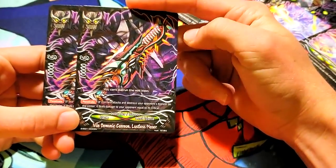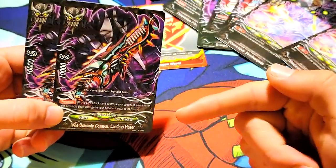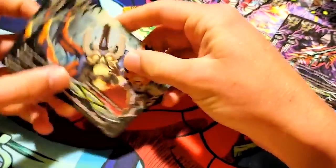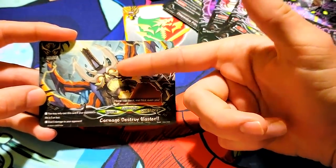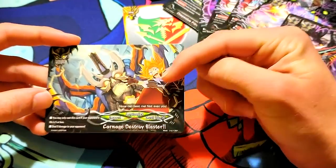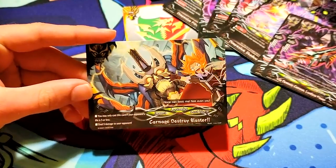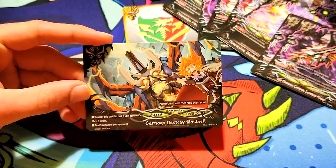Here's the item: Vile Demonic Cannon Lostless Macer. Lostless in a Lost World deck sounds really stupid. It's just a penetrate with 10k and 5 crit. And then you got your impact — what cool art. That's like the flag, that's Vile Rama's buddy. There's Vile Rama looking stupid with his hair. You can only cast this card if your opponent's life is 5 or less — deal 5 damage to your opponent. It's costless. Carnage Destroy Blaster — that sounds like something in BlazBlue.